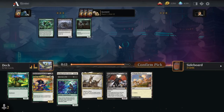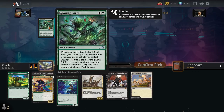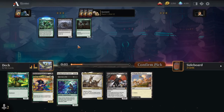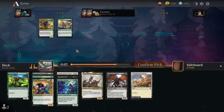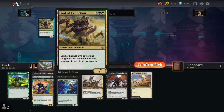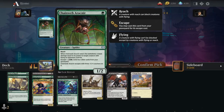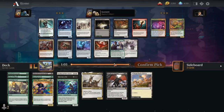I guess we can take Containment Breach. I do like artifact and enchantment removal in this cube — there's just a lot of that kind of stuff going on. I don't really think any of these cards are all that good or synergize super well, so I guess we take the enchantment. Snakeskin Veil is going to be really important with a card like Sithis. Lord of Extinction looks really cool and fun, but it always ends up just being a big dork that can get chump-blocked really easily.